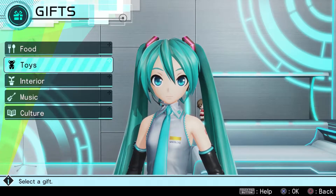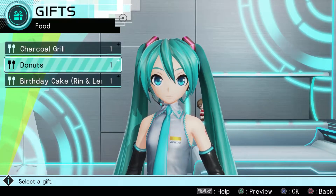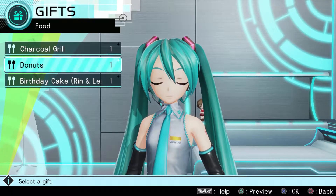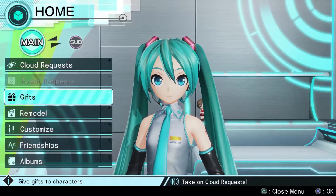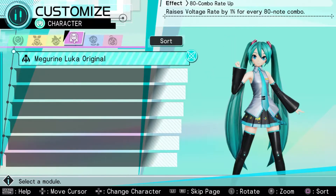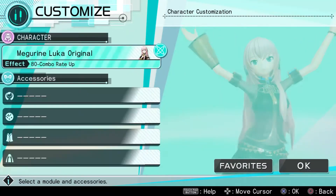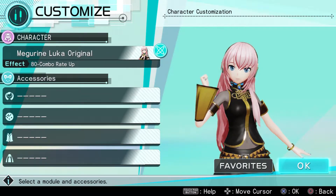I guess we'll give her another gift. Actually, let's work with another character really quickly, then we'll get back to Miku. Let's go with Luka, the second character of this. It's actually kind of interesting how you have to switch the characters around. That's kind of cool, though.